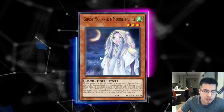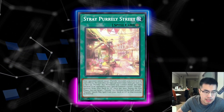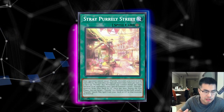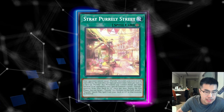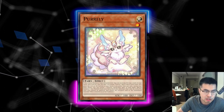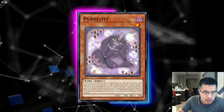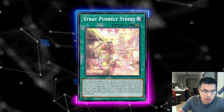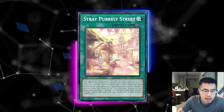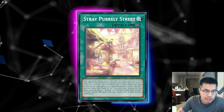Effect Veiler, Infinite Impermanence, and Ghost Mourner are actually very good against this deck. One thing to note is that Stray Purely Street prevents your opponent from targeting any Level 1 Purelies that are summoned to the table on that turn. So you have to gauge the metagame — are people playing multiple copies of Stray Purely Street? I think people are playing two or three. So you might want to Veiler or Imperm a Purely that's summoned out in the draw phase when they're trying to play around Droll & Lock Bird. Your Imperm could end up just chilling in hand dead for the rest of the turn if they activate Stray Purely Street in main phase.